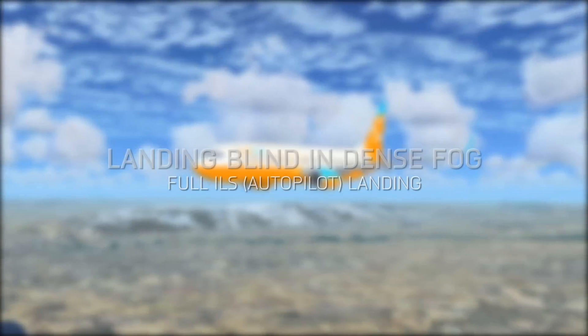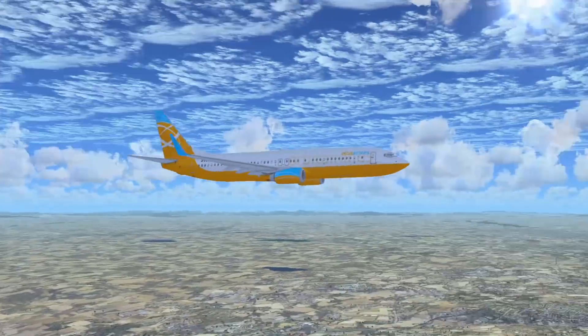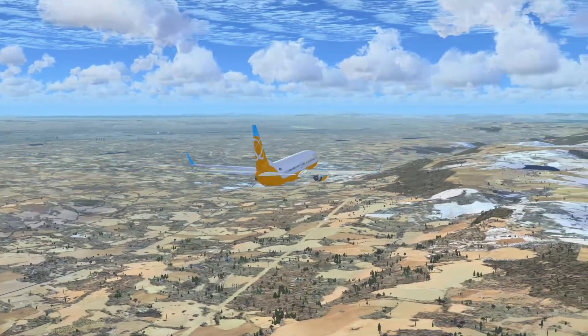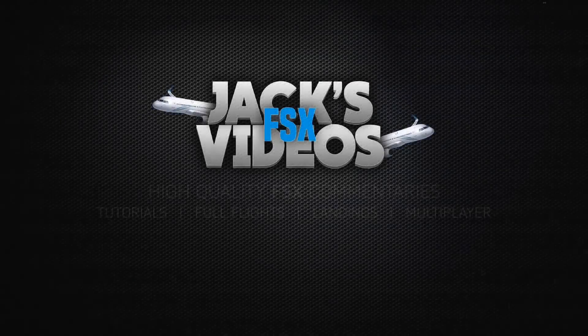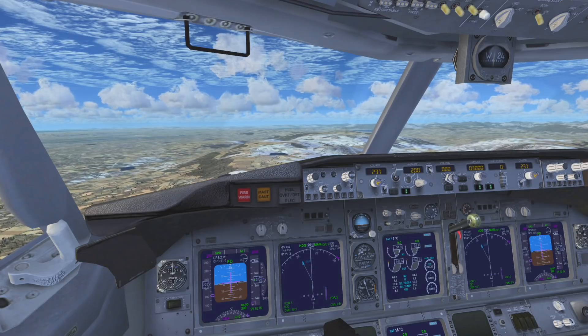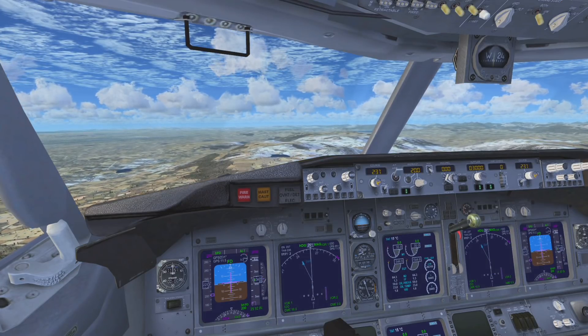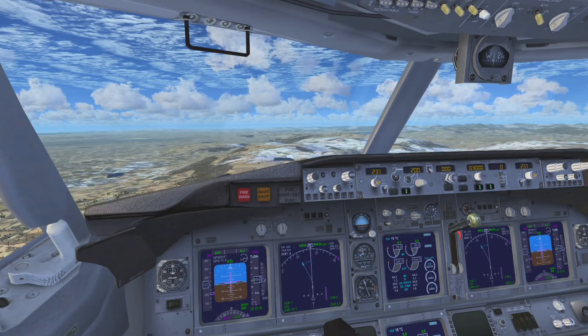Hello and welcome back to Jack's Eversets videos. Today we're going to be landing the 737 at an airport with 0.1km visibility, which is just over there. We're just about to descend into the fog. I think I set the top layer of the fog at around 3,000 to 3,500 feet, so it will suddenly appear.